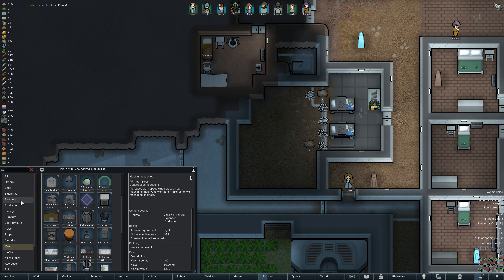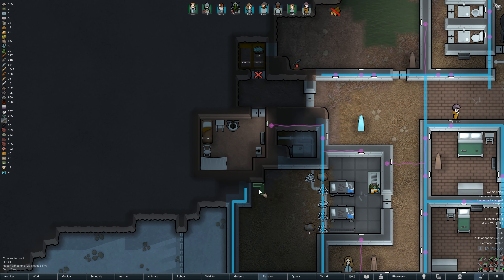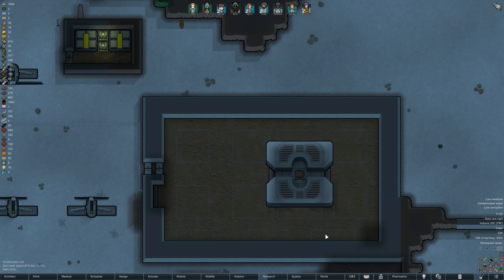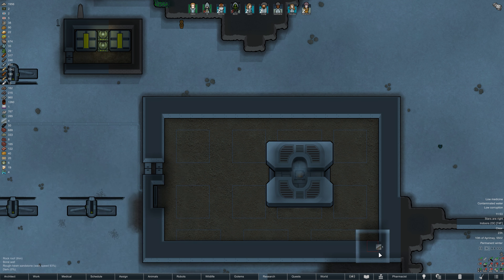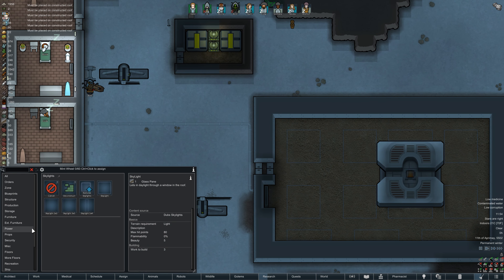The walls in the hospital have been removed so it's now expanded in size. Power conduits have been constructed. We can now put down some lighting in here. All the skylights have been installed in the greenhouse but we have one small patch of darkness in the far corner — we can't fit a skylight there, so we'll move on to planning what to grow in this new greenhouse.